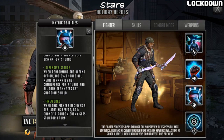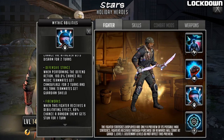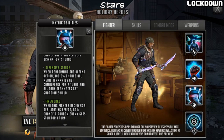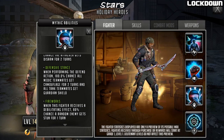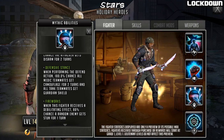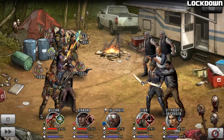The last mythic ability is called Fireworks: when this fighter receives a debilitating effect, 80% chance a random enemy gets stunned for one turn. Generally you'd try to get this character out of the fight using a debilitating status effect, and he effectively punishes you for trying that. It's very problematic for your chances to ignore him — which is what a lot of people try with human shields — since trying to remove him will stun a random enemy.